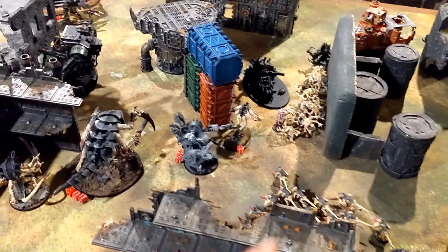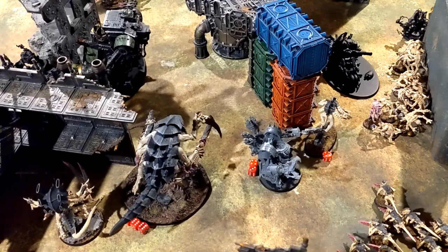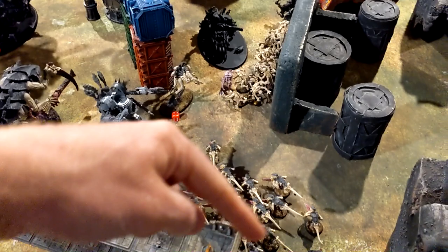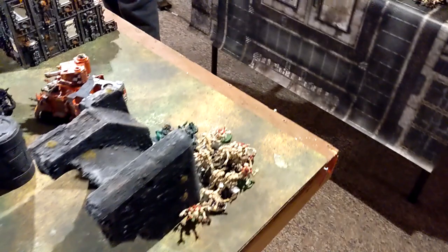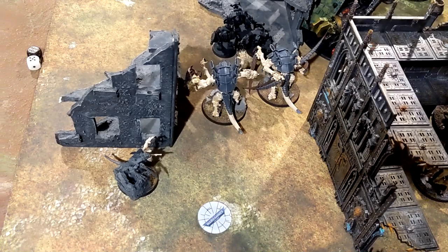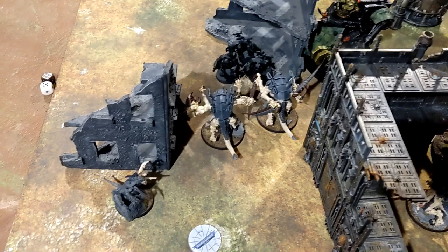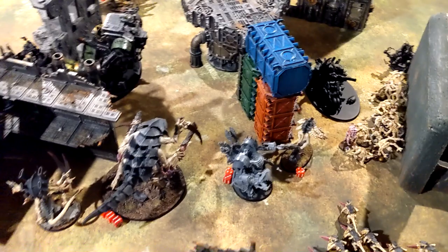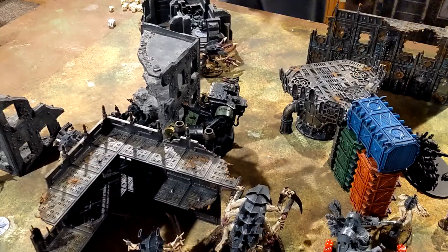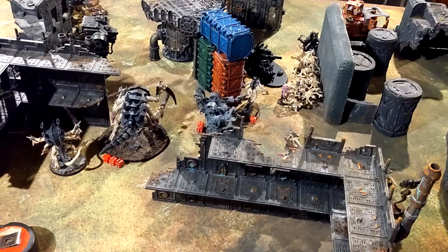Tyranids Turn 2 movement done. The Broodlord moved back to position the Deff Dread for Smites - only seven wounds so should be able to take him out. Genestealers disengaged so I can shoot with the Gaunts to chip him down then charge with the Genestealers. These Genestealers came forward to get in their faces quickly. The Lictor came back to grab this objective. Scored 10 for primaries. Two Carnifexes came forward to battle the Boys. Lictor scrambled this quarter. One Carnifex is romping around as a distraction.